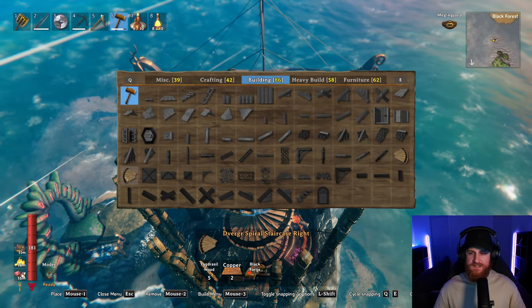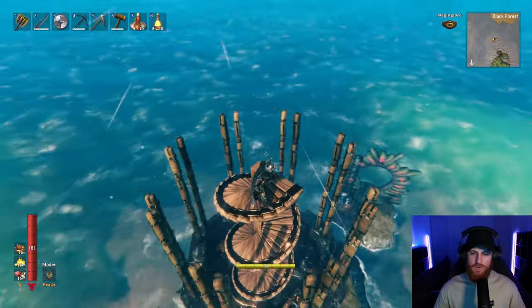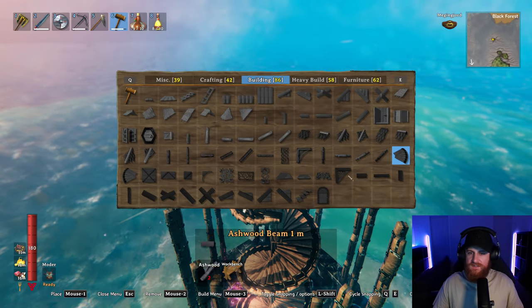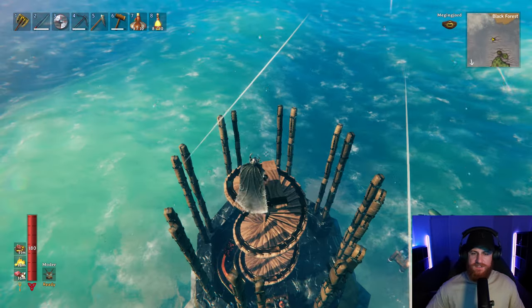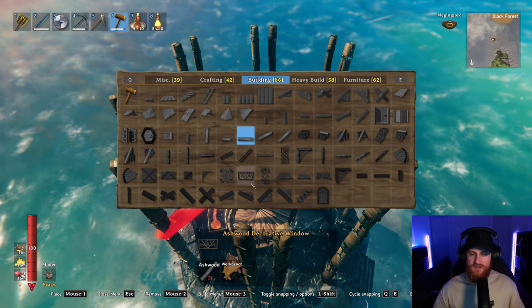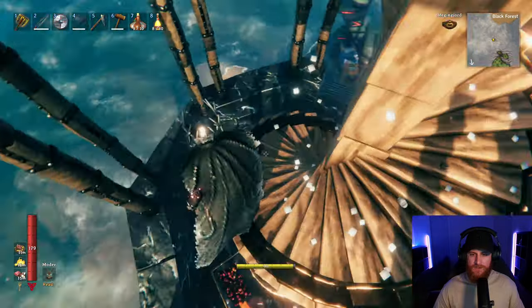With the iron beam inside to add structural strength, the spiral staircase is just nice to actually work with. I remember back when you had to use cold wood beams and had to rotate them one at a time — it just wasn't clean. This is nice. Although I don't think there's a handrail for it, but cool though.